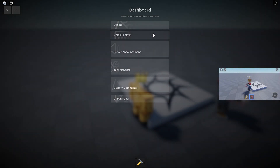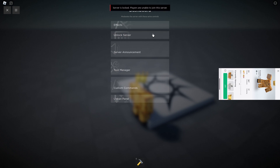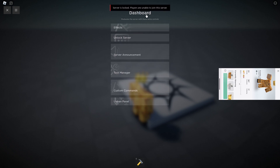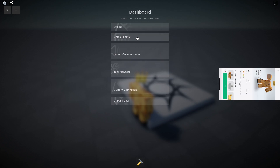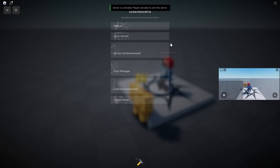Then we can also lock the server — this is like server-locking. As you can see, if I'm a new player and I try to join again while the server is locked, I get kicked because it's locked. Then let's unlock it so I can join — and as you can see I get in perfectly.